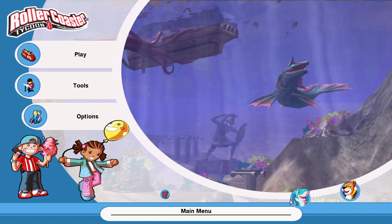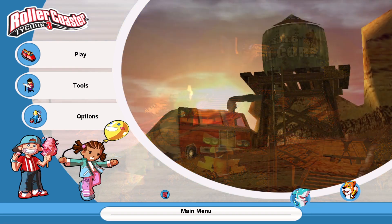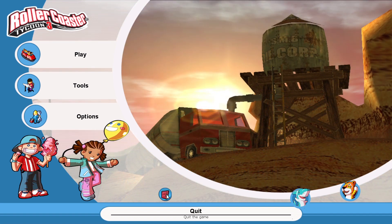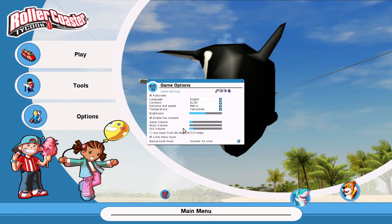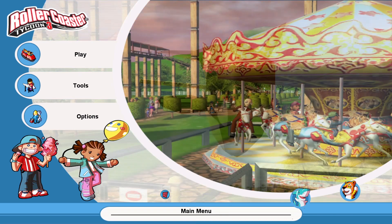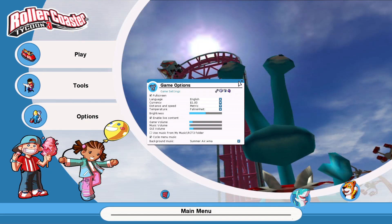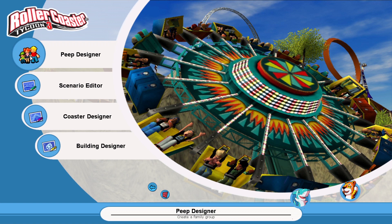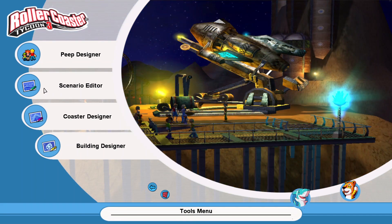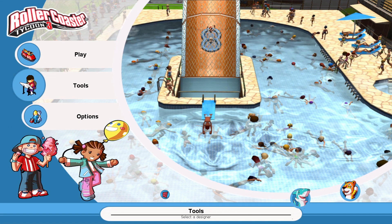It looks like there's a water splash thing, and there are two add-on packs. I turned down the game volume and music because it was really loud, and I changed the options for currency, distance, and temperature - it was already Fahrenheit, so that was cool. There are tools: scenario editor, coaster designer, and building designer. All right, let's just play.